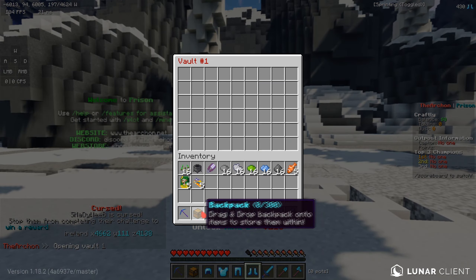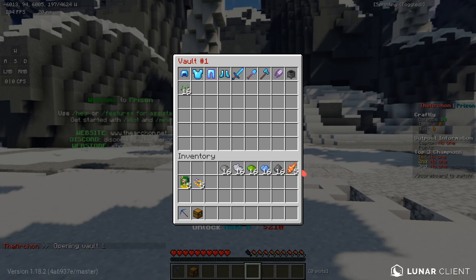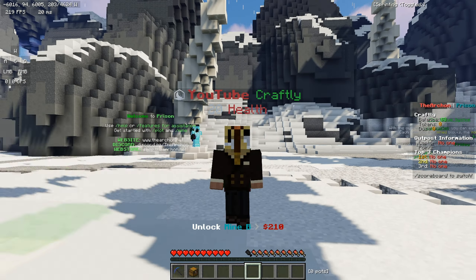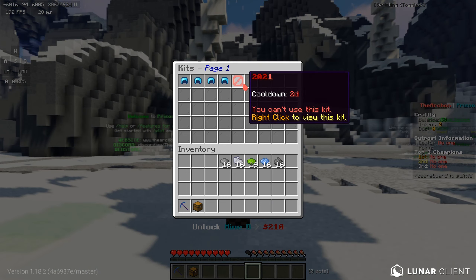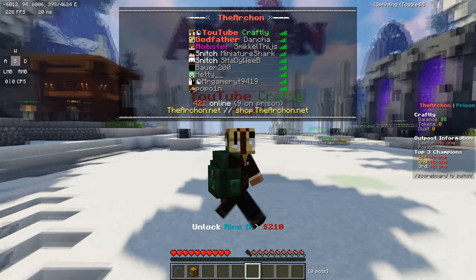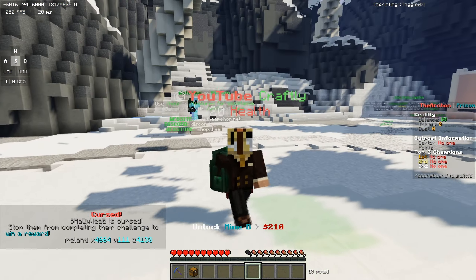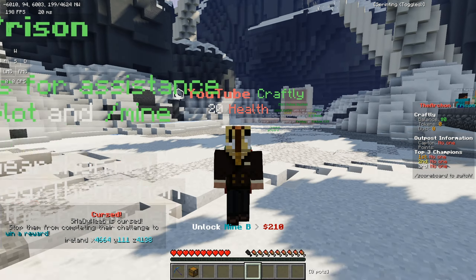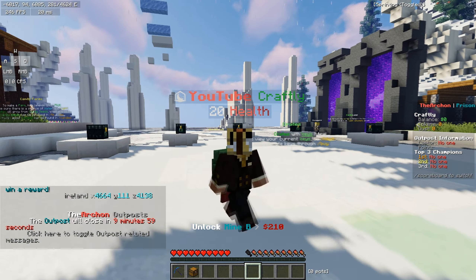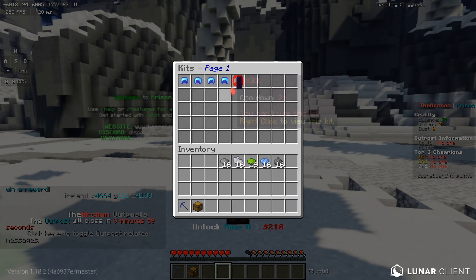Starting off, you want to go ahead and PV all your loot — the stuff you don't really need right now. You will need it a bit later on within the video. Also, if you've gone ahead and got yourself your Snitch Kit, which is the completely free rank on this server, go ahead and do slash buy and you can claim it on there. I've done multiple videos on how to do that, so make sure to watch those.